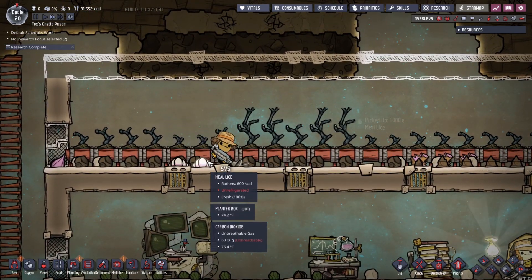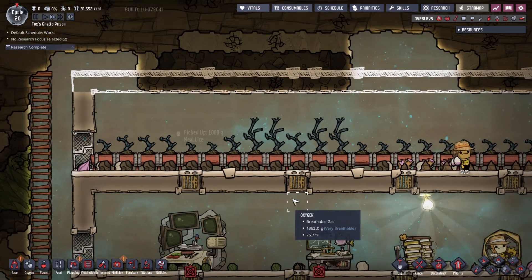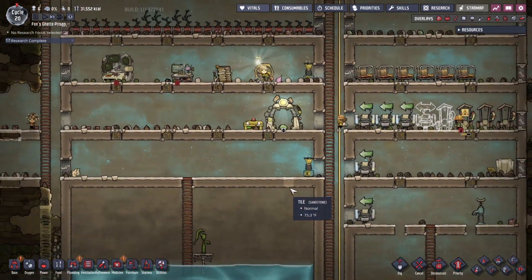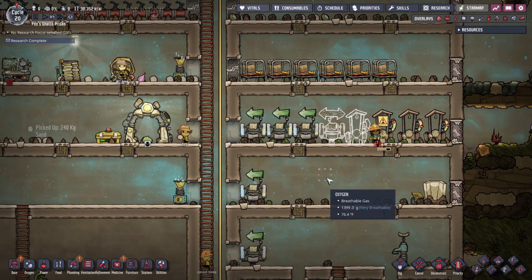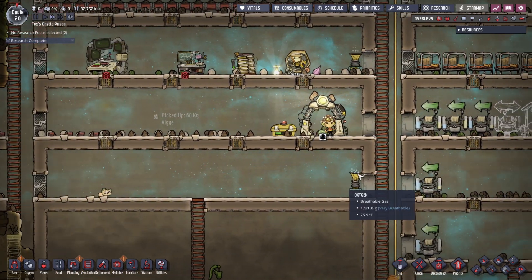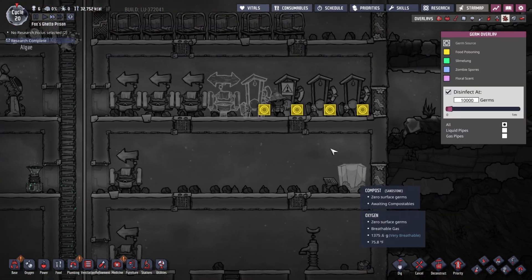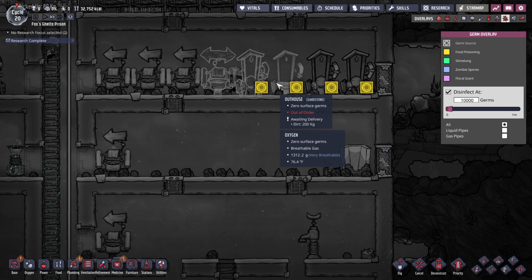So here is our mealwood getting harvested. You can cook these, but they can just eat them raw as well — and that's what we're going to eat today. They're very efficient when eaten, they're just not very tasty. Even when they're cooked, they're not too tasty. But basically there's no need to cook them. So let's check our automation — we want to make sure that this guy is not spreading any of our food sickness.